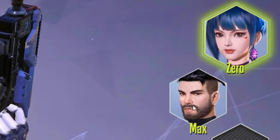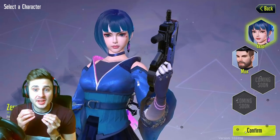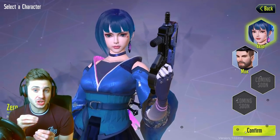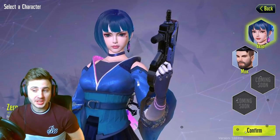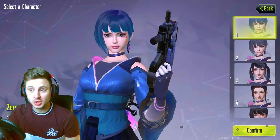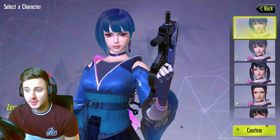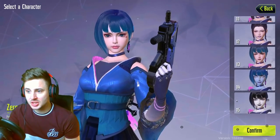We've got Zero and Max's characters. Obviously, we're picking Zero. And basically guys, if you make an account now on this server — the only server is the Southeast Asian server — this will be your account on that server. So when other servers release, you'll be able to make your characters on those. Here we go guys, we've got the custom stuff again.